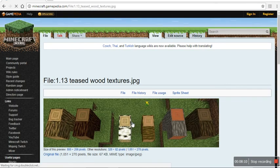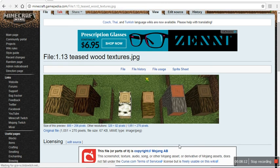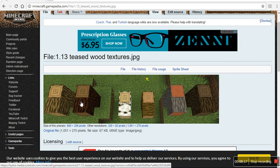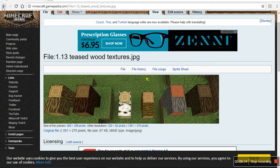Next are the new wood textures: oak, spruce, birch, jungle, acacia, dark oak. This looks like something out of a texture pack — not a hardcore texture pack, but just a subtle one, or something out of a shader. I'm not so sure about it.